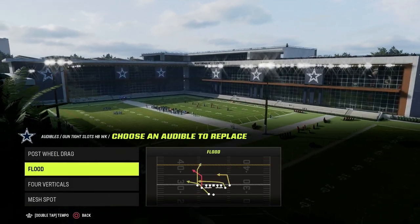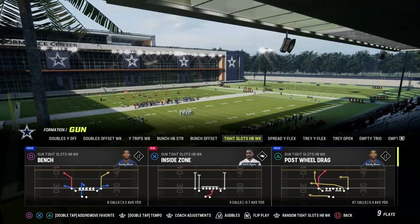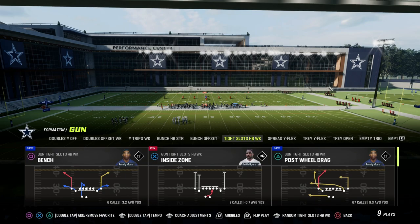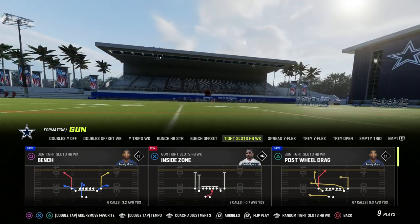The beauty of tight slots halfback week — and really any offensive Madden — is they have to have five foundational passing concepts. These five concepts can be packaged, hot-routed, and aligned differently, but at the core they are the same basic principles.